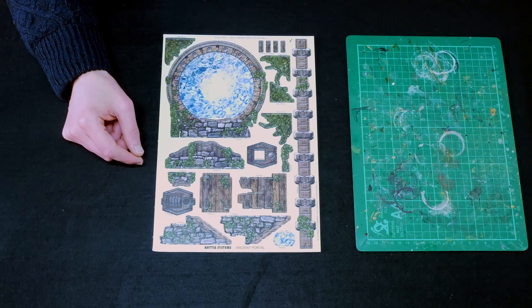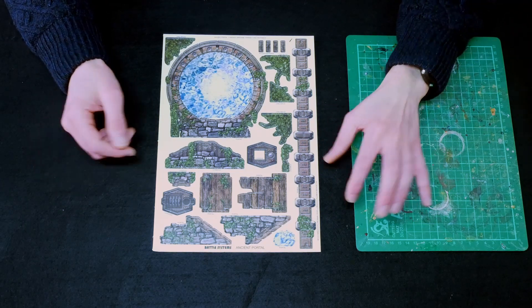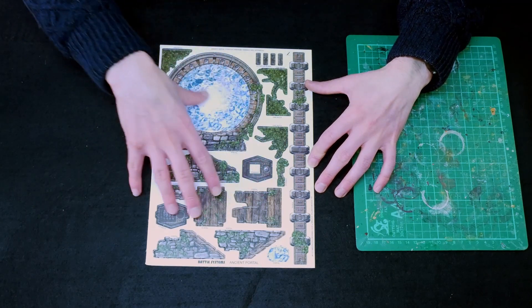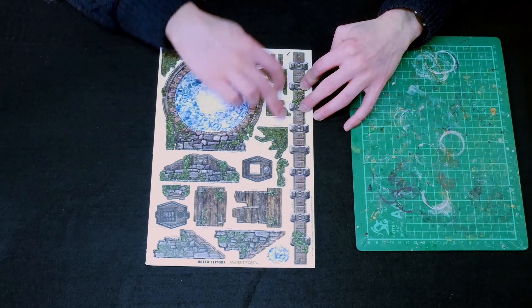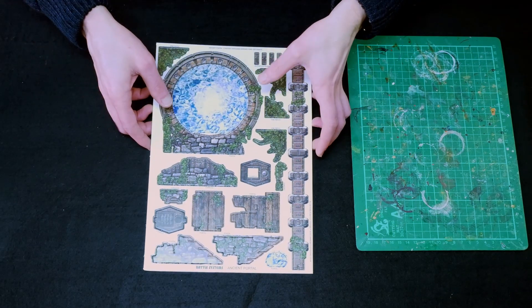As usual I've watched the Battlesystems guide and I'm going to now build this and point out any additional issues that might arise. I'm just going to start by popping out everything to do with the portal, put the console pieces separate, and then we've got some spare little pieces that sit around the base of the portal which we'll leave on until we've built the main pieces.